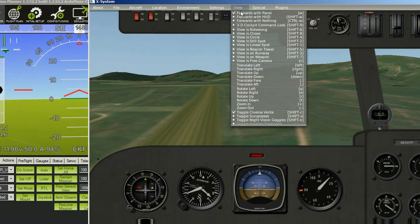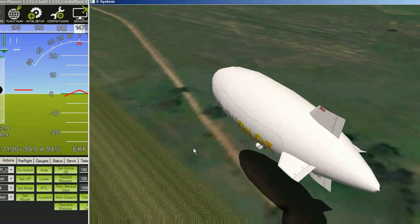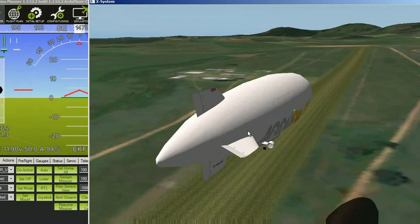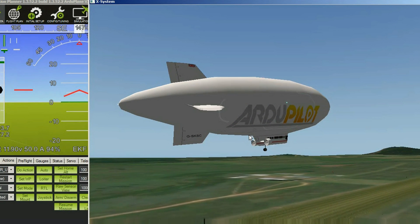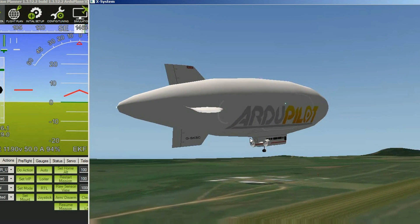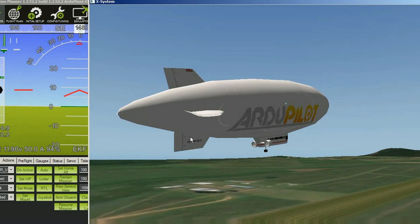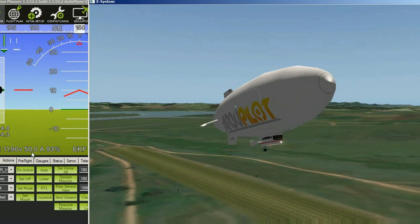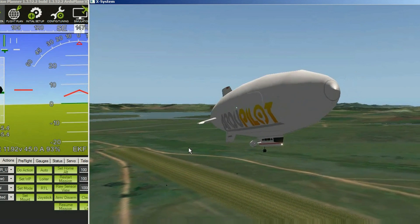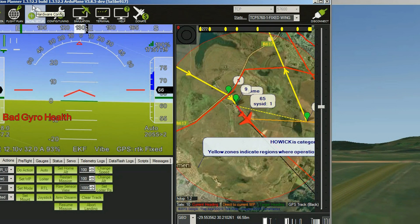We're going to fly around Midmar Dam. Midmar is where we're getting airborne from — Fox Alpha Hotel Charlie, that's Howick Airfield. It's a gliding, light aviation, and even model gliding site; there's a hangar full of model gliders here as well. The big jobs that do all the soaring fly from there. It's just outside the town of Howick in KwaZulu-Natal, right next to Midmar Dam, which is the home to the largest outdoor wild swim in the world — the Midmar Mile.